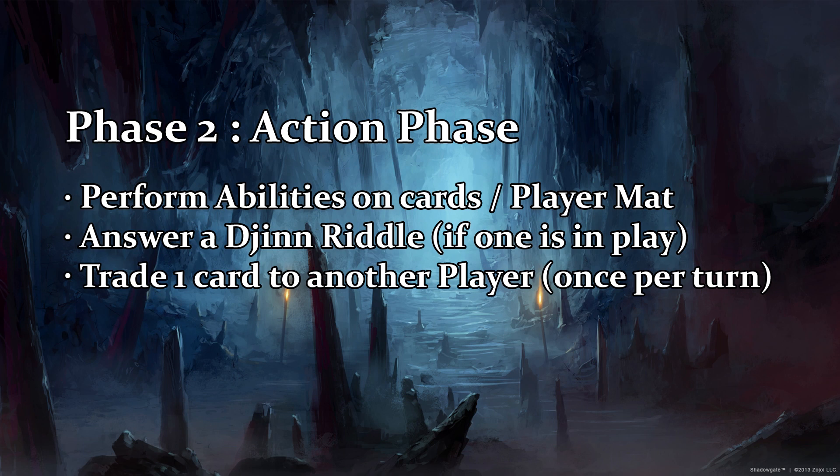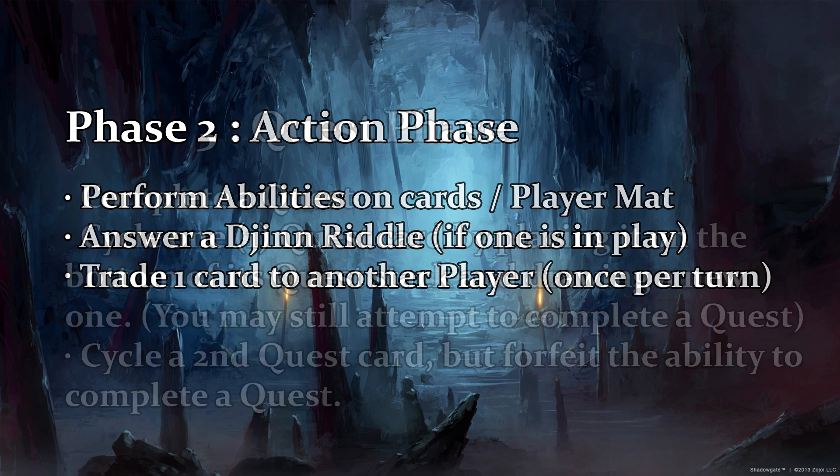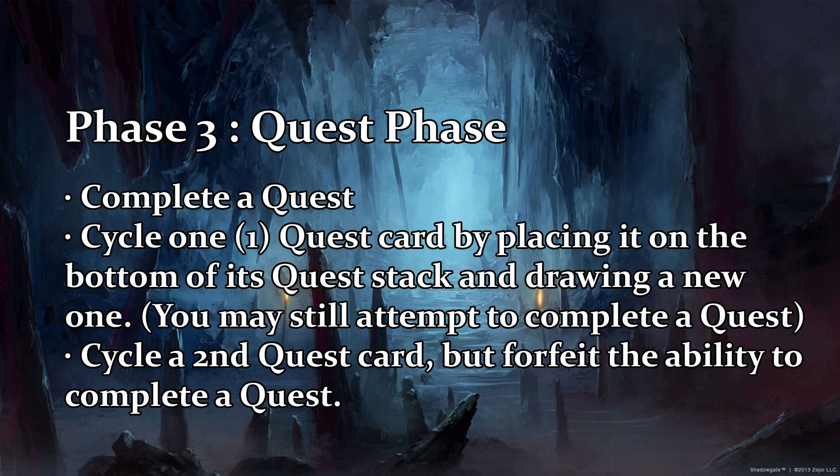Phase two: the action phase. In the action phase you can play abilities on cards in your inventory, perform character abilities, answer a degenerate, or trade one item card from your equipped items or inventory. You can do this once per turn.